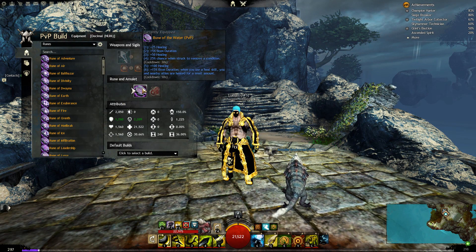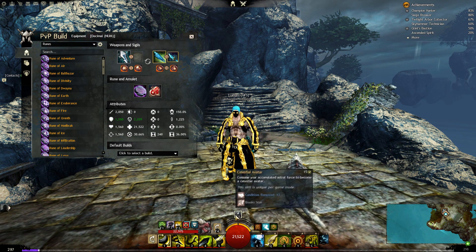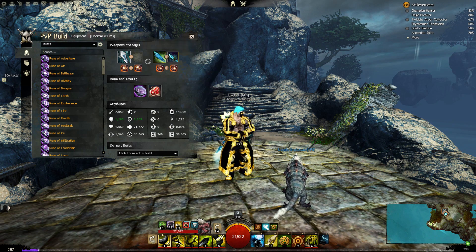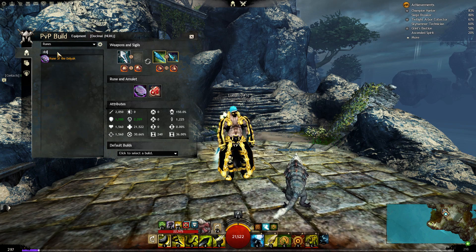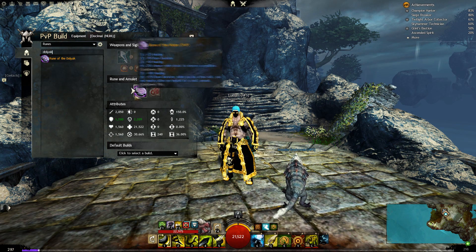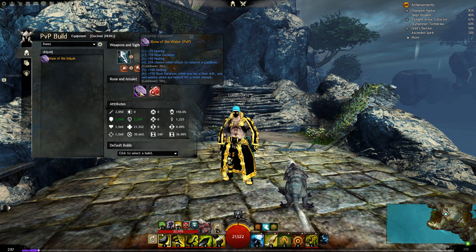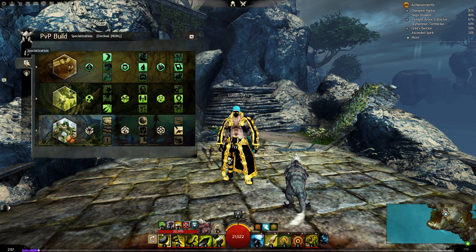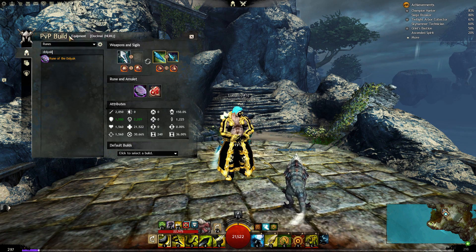You can also play with the Rune of Dolyak to stack Astral Force faster — this one regenerates HP every second. But the Rune of Water gives you longer boon duration and a bit of extra healing when using your healing skill. Since we're playing with survival skills we are really tanky, so this build is the new tank bunker type.